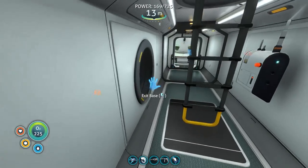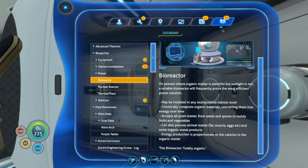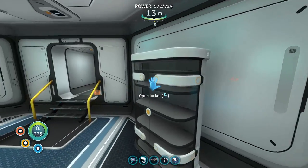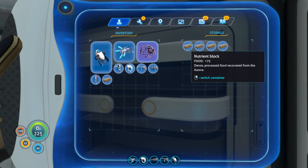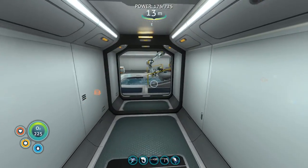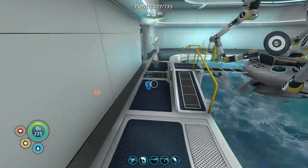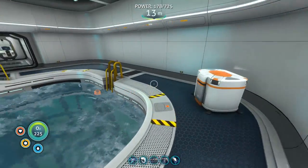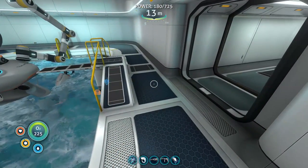I want to go check out and head off to the north because I know we gotta start exploring somewhere. Going through the data bank trying to figure out where I'm supposed to be going next and I don't really see anything, so I think I'm gonna have to go explore. What I have done is change the name of the prawn suit — I went from the iron tux to the titanium tux and changed it to more of a gray color because it's made of titanium.